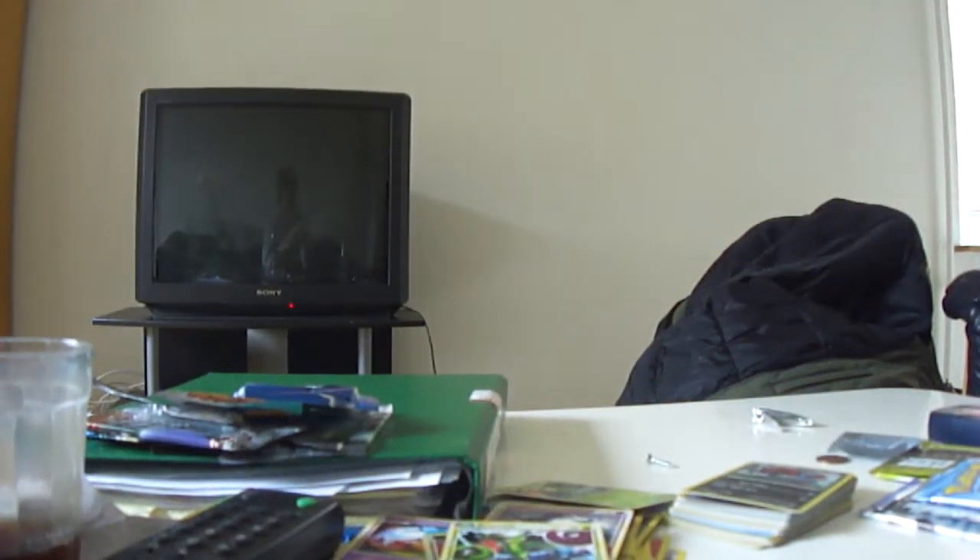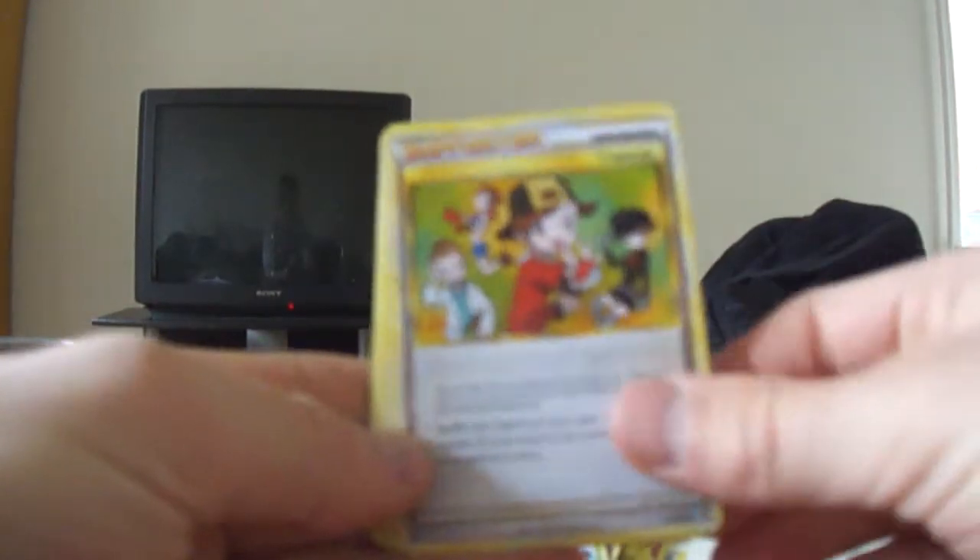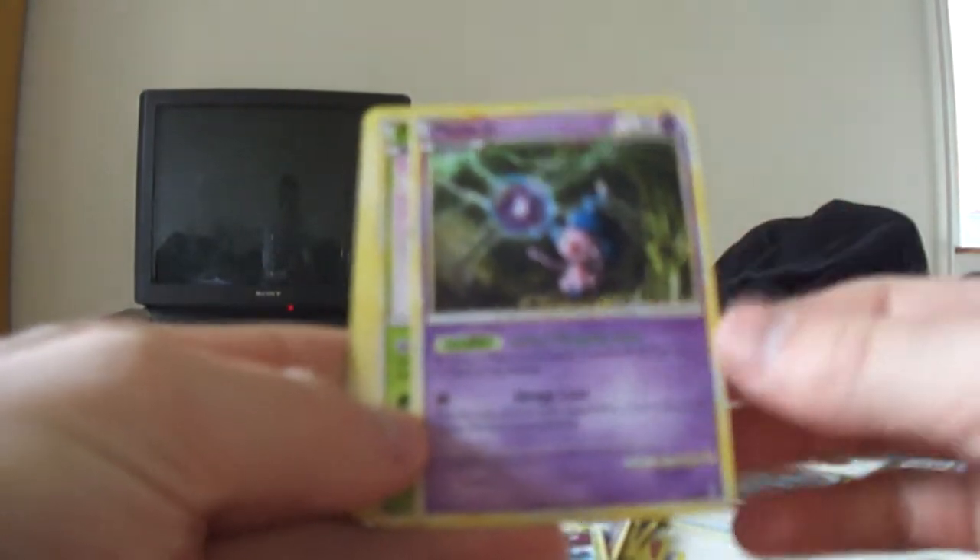Last pack here — Jolteon on the front. Jolteon is shiny, would be amazing. Any shiny really. Let's check it out. We have Flaffy, Copycat, Mime Junior — that's a nice card there.